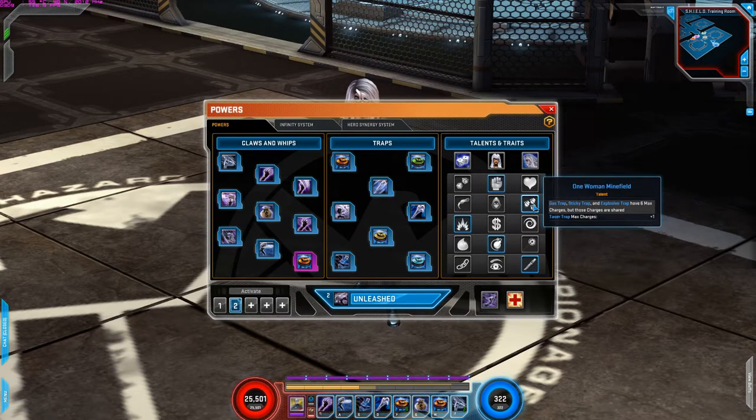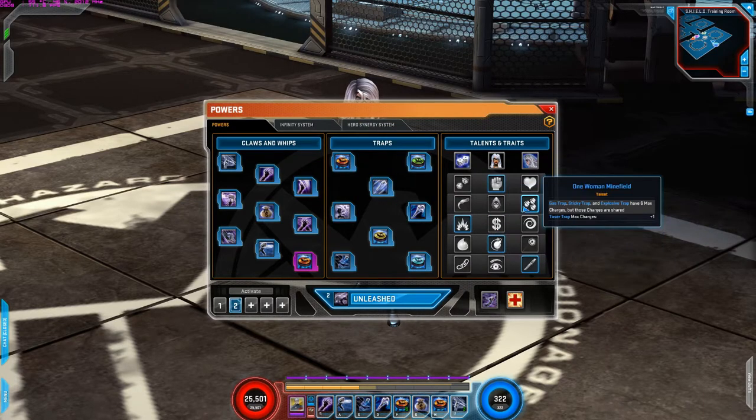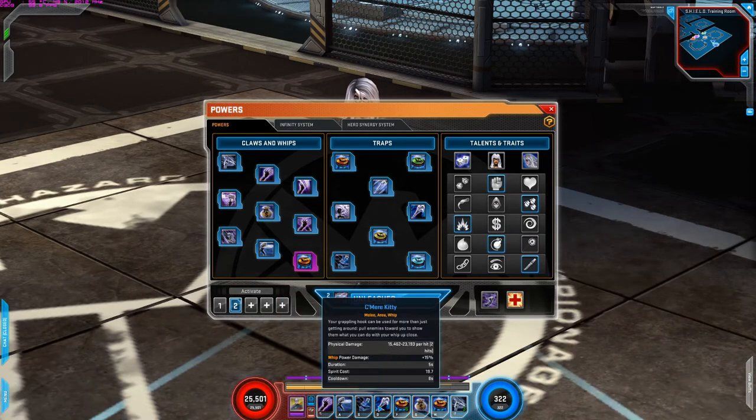For the second row is One Woman Minefield. Gas traps, sticky traps, and explosive traps have six max charges, but those charges are shared. Taser trap max charges plus one. What this does is increase your max charges for the traps, but they share them. I like this because I'm using Explosive Trap, which does quite a bit of damage and gets six charges — so I can always do damage with my range or trap power while my other powers are on cooldown.